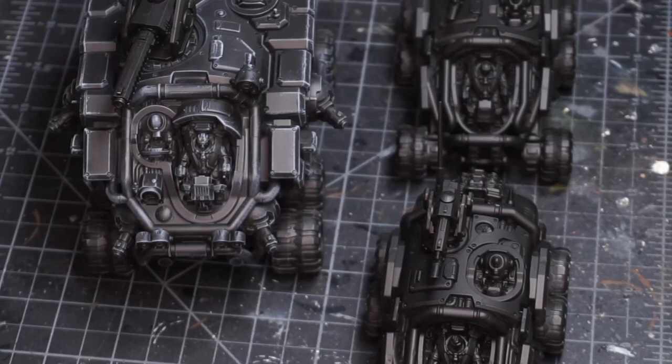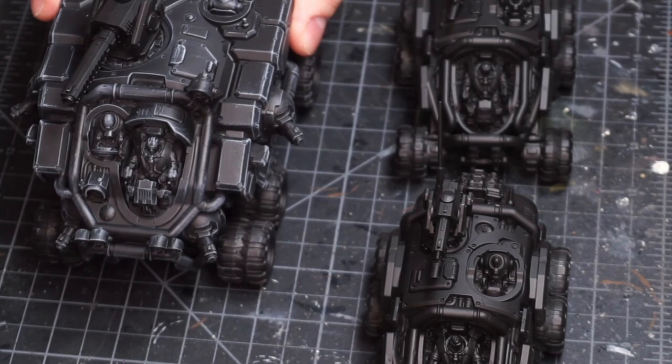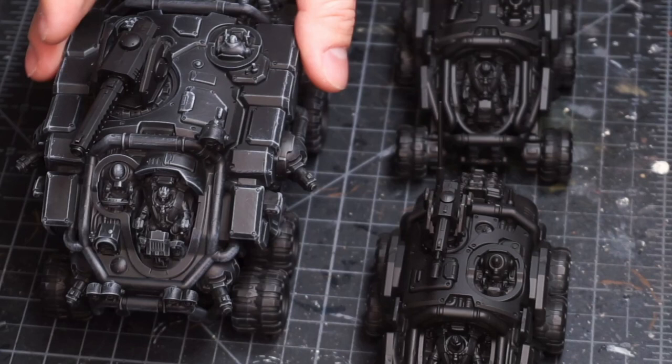This is the rest of the Votann lot that I have to paint. You can see the land fortress — I did some over-brushing highlights on it just to try it out. I think it's looking pretty good so far. Obviously I still have the weapons to start on and all of that, and we have little bubbly windshields to work on.